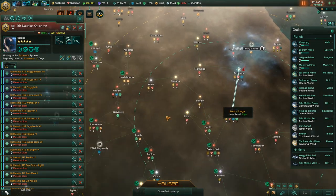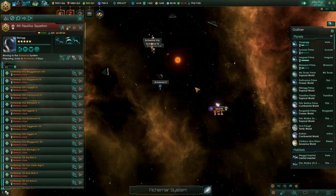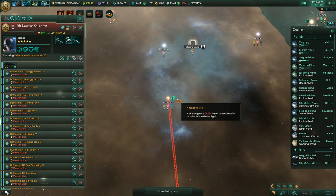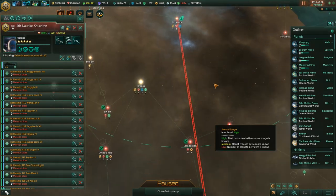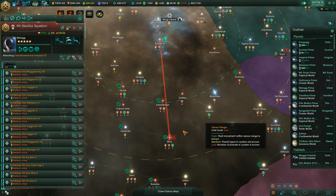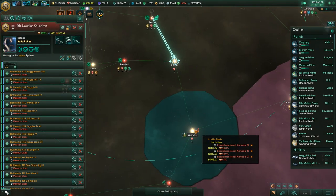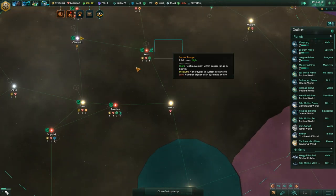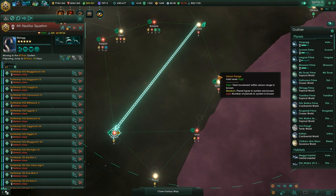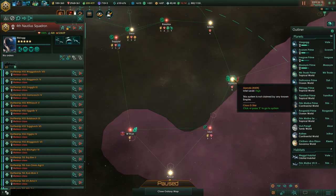We jump in but only one fleet is left - the other two jumped away. We didn't catch them. We are following them. We don't want to fight at very close range - that's bad. It seems like we're playing cat and mouse with them right now.